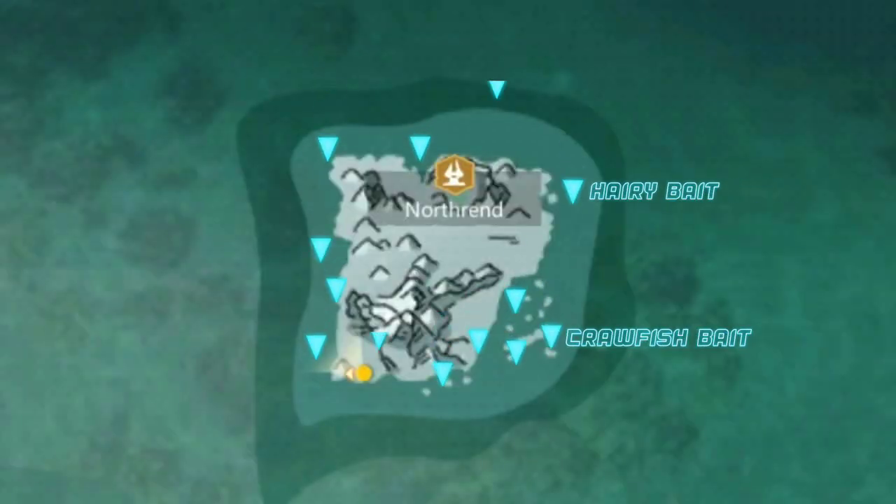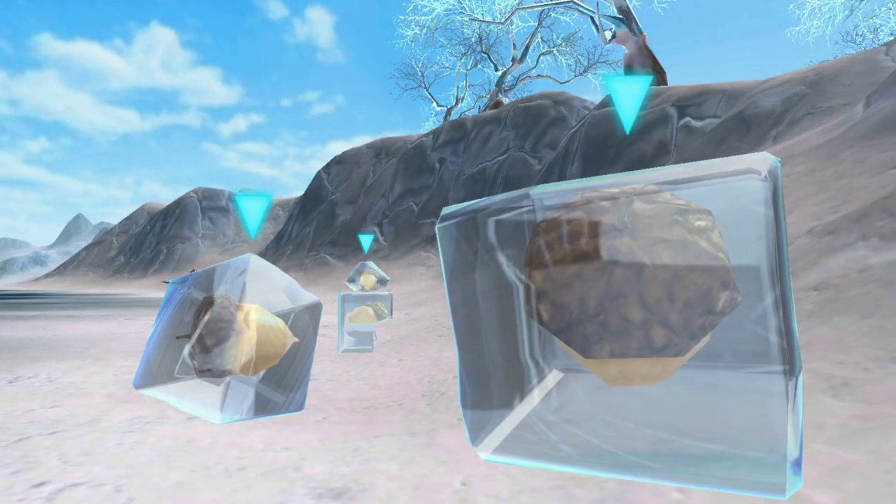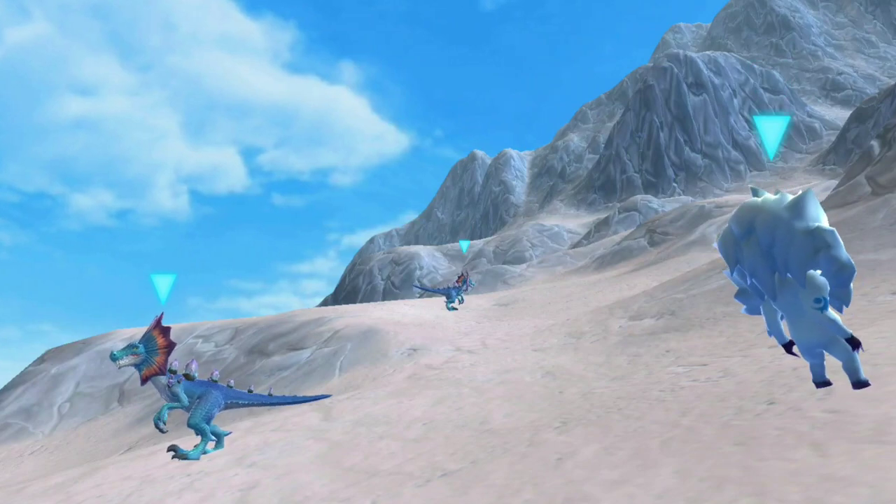Obtain Race by fishing around Northrend using special baits or small worms. Obtain Ice Pines everywhere in Northrend. Culling mobs in Northrend will provide Ice Fears.